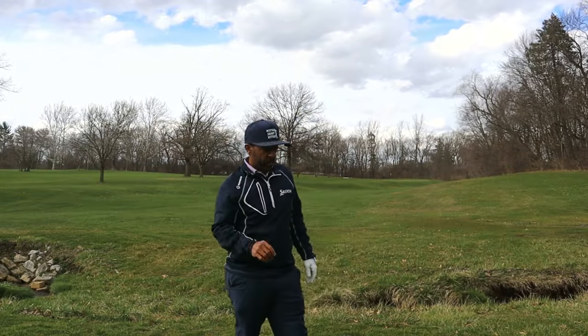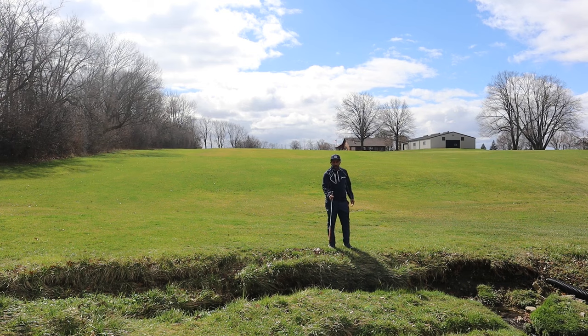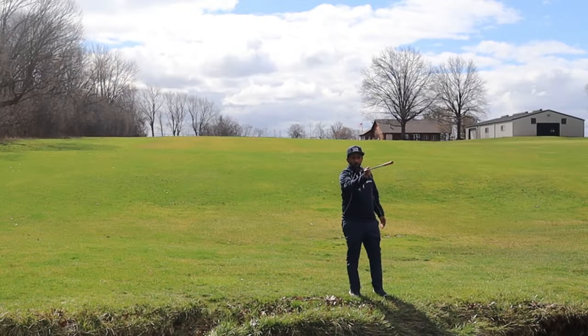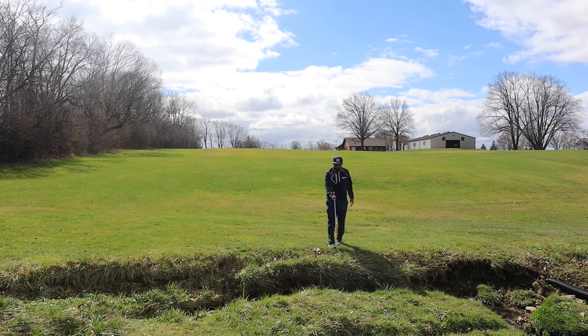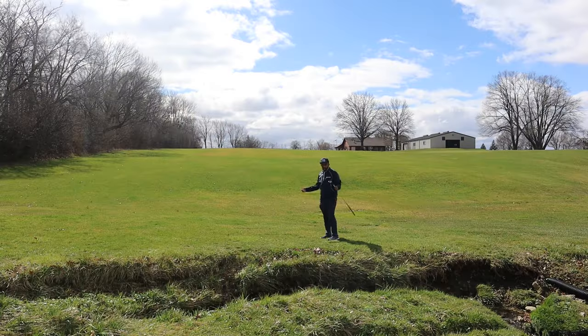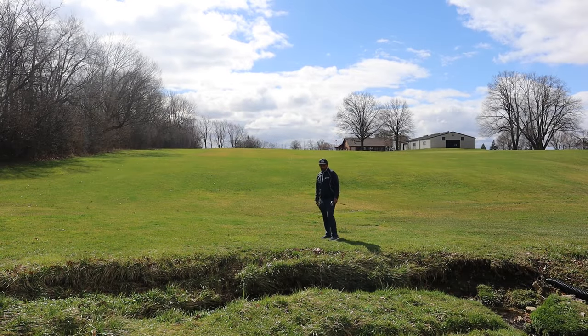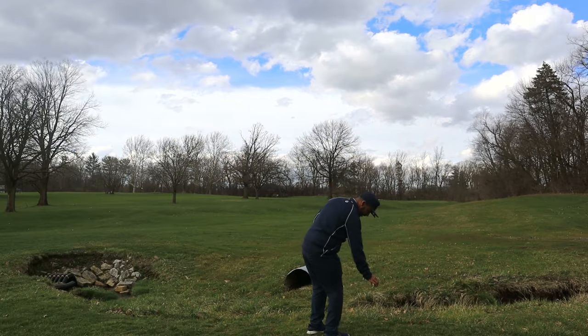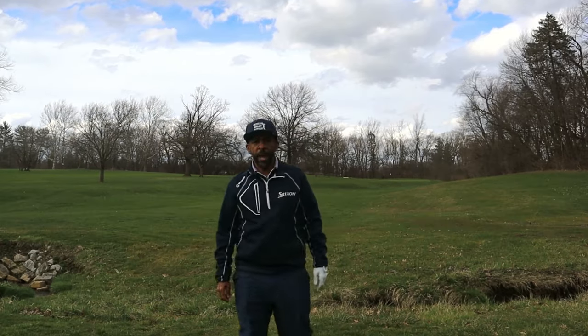In a yellow penalty area, we have two options. If your ball went in the creek here, you want to imagine an imaginary line that goes from the flag through your ball, and you can go straight back on that line as far as you can, or you can just replay your previous shot. In this instance, that'd be a pretty good spot.